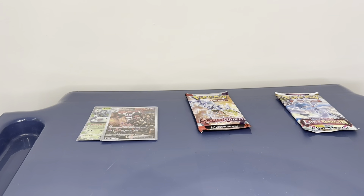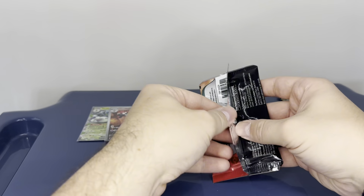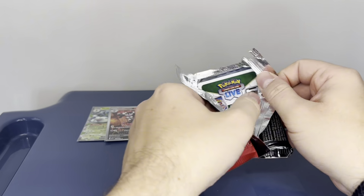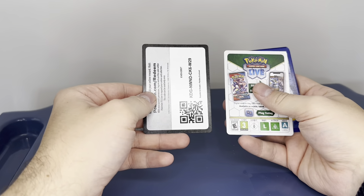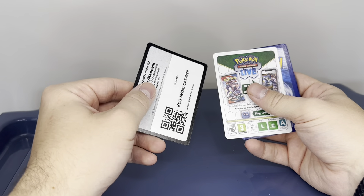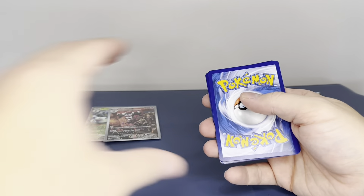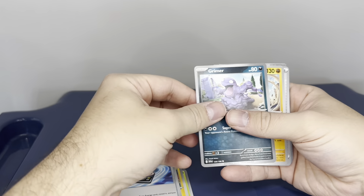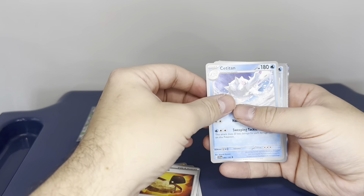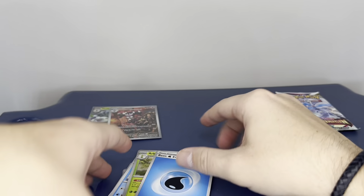So moving over to the Scarlet and Violet base set. I think because it's all Scarlet and Violet there's not really a card trick. I'm not 100% sure if white means it's good, because in the base set white was standard and then they moved over to black. Code card for you. We've got a Shedinja, Meditite, Energy Switch, Grimer, Lucario, Rocky Helmet, Titan, reverse Tatsugiri, reverse Growlithe, and a holo Arboliva, and a Water Energy to end.